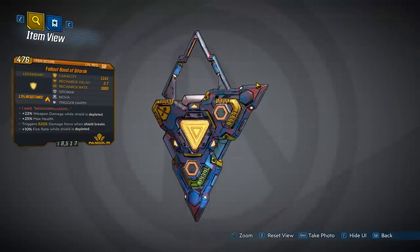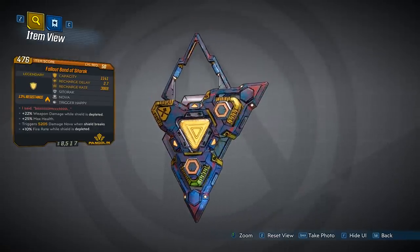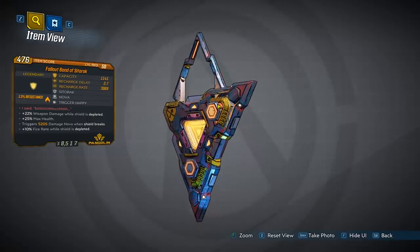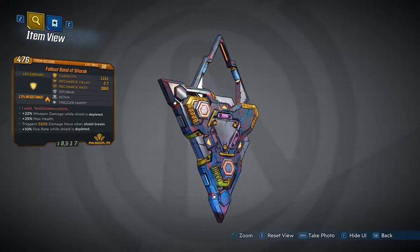The shield is very triangular, or even diamond-shaped with this piece up here. That's normal for a Pangolin shield. The color theme is pretty cool too — the blue and the red mixed in there with a bit of purple and a touch of yellow. Looks pretty good.